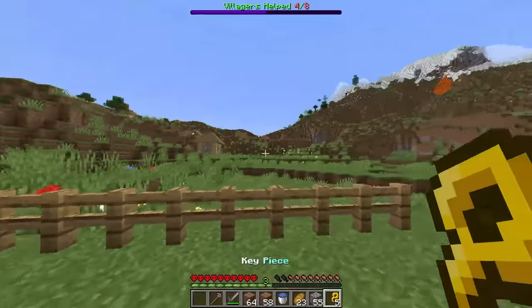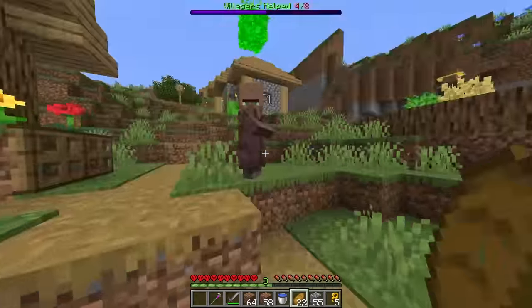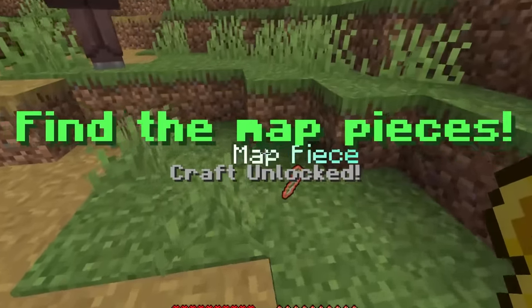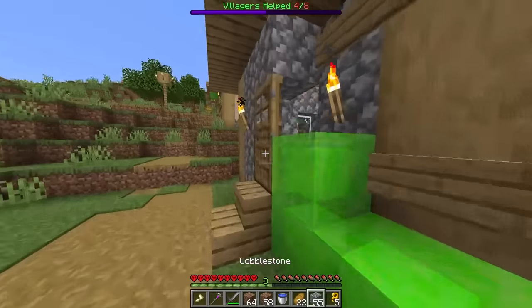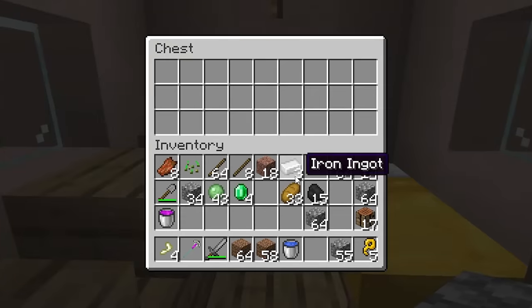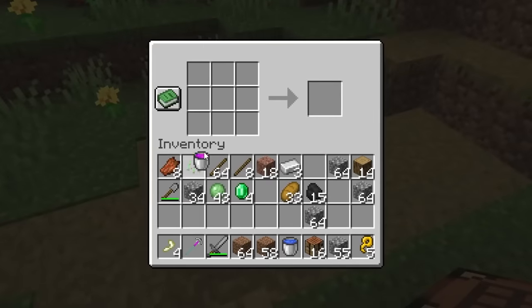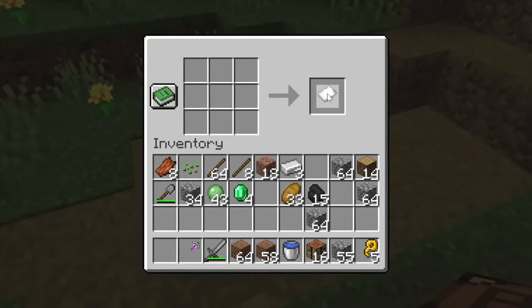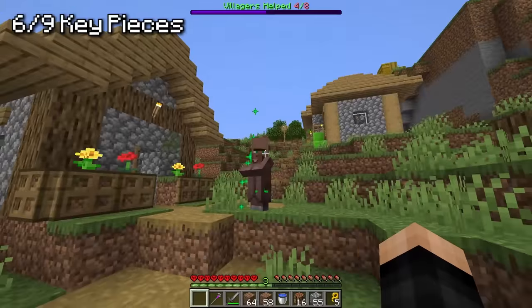Four more to go. The next guy says 'find the map pieces.' They're in chests in the houses — checked one and found them all, that's four map pieces. Because we have a bucket of glue, we can combine all the map pieces with the glue and we get the special map. Let's get that key piece. Three more to go.